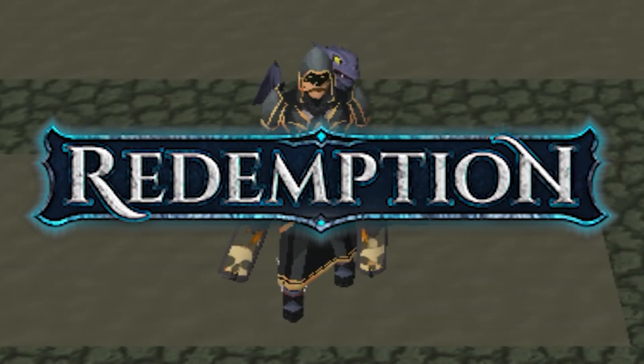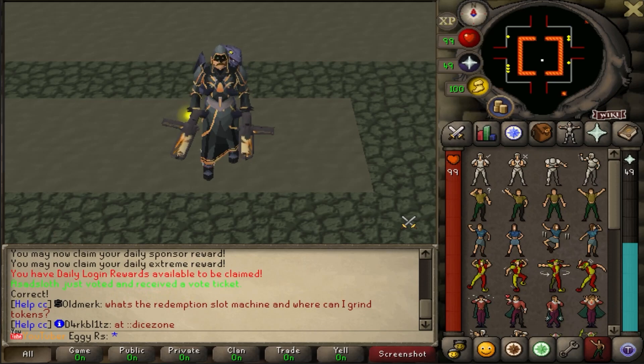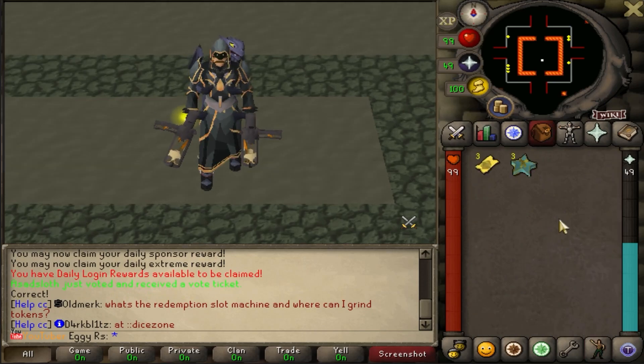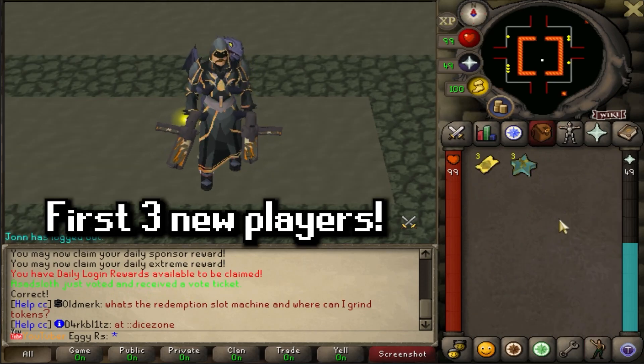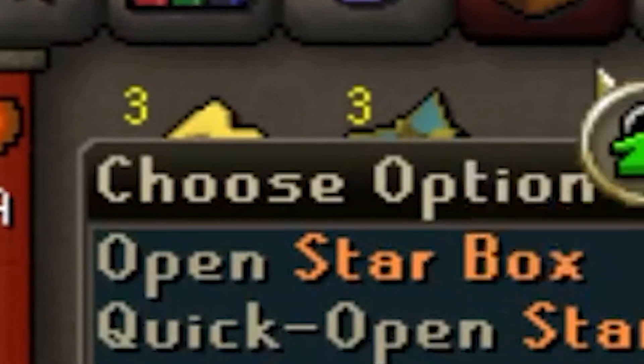What's up guys, it's Eggie, and welcome back to Redemption, the number one custom RSPS out there that peaks at over 350 online every single day. For a limited time, the first three new players to message me in-game the second this video drops are gonna grab themselves a free Extreme Donator Rank and a Starbucks.